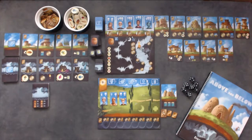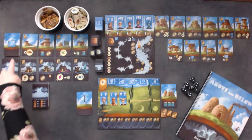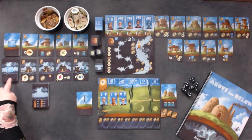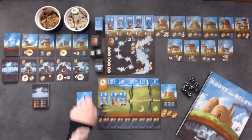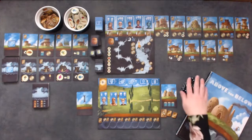Each player board has a colored banner in the top left corner. Place the matching colored cube on the reputation board on the torch space. Decide who will be the first player and give them the first player token. In a two-player game, give the second player an extra coin. In a three-player game, give the second and third players one extra coin. In a four-player game, give the last player an extra coin. Shuffle the house cards and the outpost cards, place them in piles near the board, and reveal four face up near the piles. Place the encounter book and dice near the play area. Now you are ready to play.